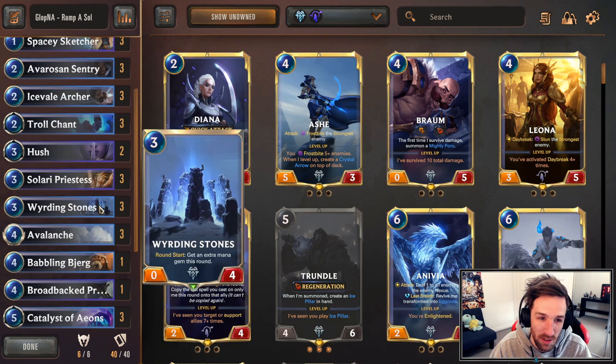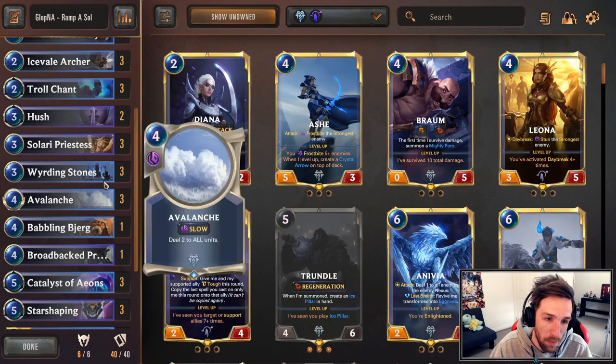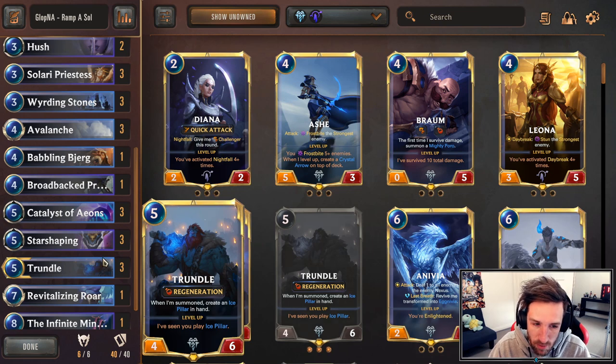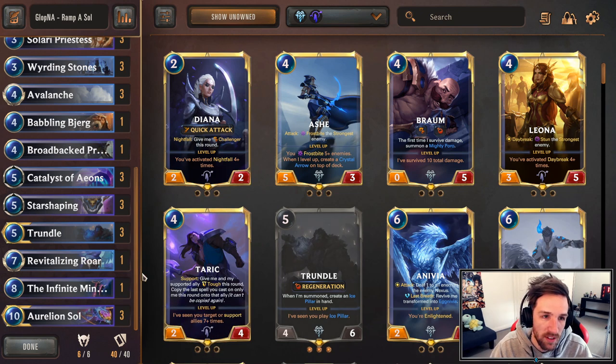We pretty much run Catalyst of Eons alongside Warding Stones to try and cheat out Aurelion Soul on curve. Trundle is a complementary champion in this list. If you get one set of ramp, you play Trundle pretty early into the game. Playing Warding Stones on three into Trundle on five is a bit of a high roll, but it stalls out the game tremendously. The Infinite Mind Splitter is seeing some cuts from some lists, but if you can get it down a little earlier than usual, that can be quite annoying for your opponents.